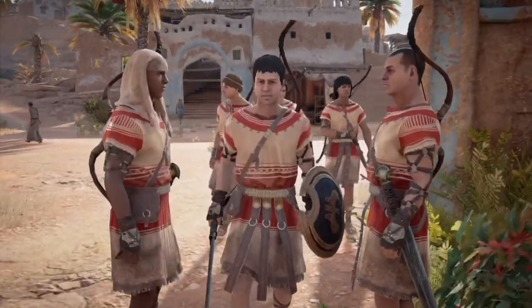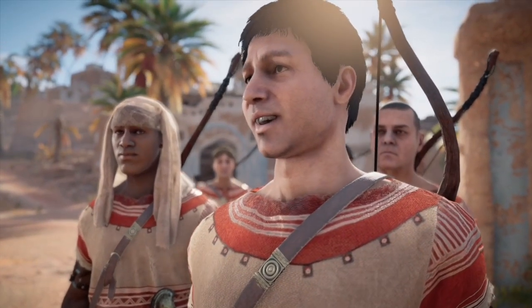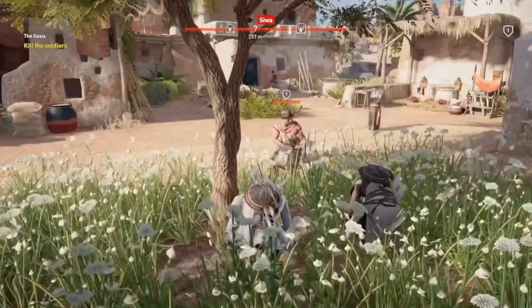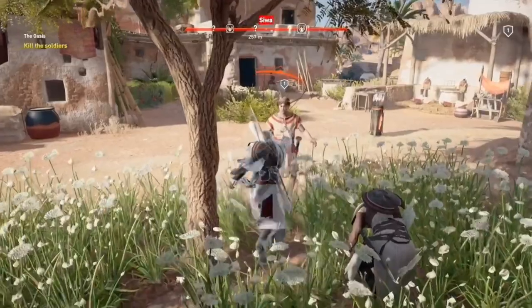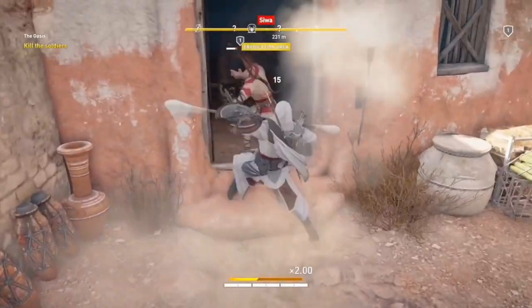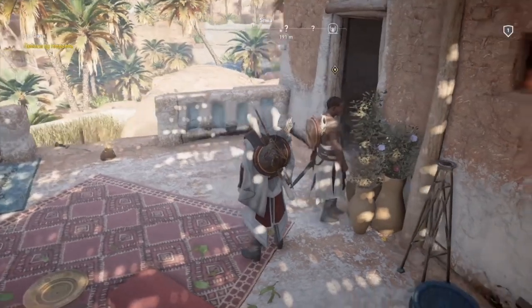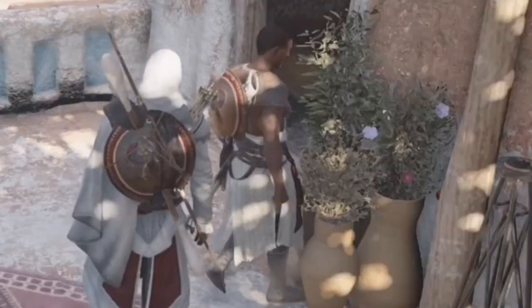Soldier Grunt 7 makes an appearance and acts like he's not going to die and be completely forgotten during this video. It's a tutorial section again, and we're forced to do a stealth takedown. Nothing we can do about this one, but the rest we can take out normally.